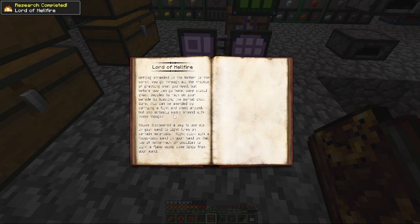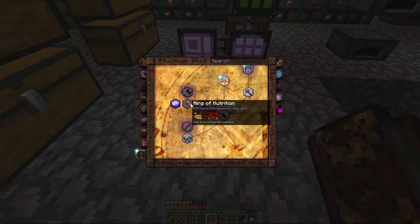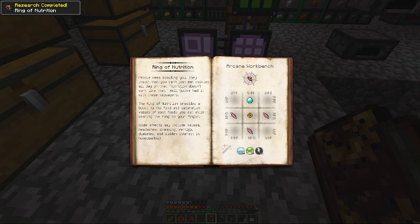Lord of Hellfire — getting stranded in the Nether is the worst. You go through all the trouble of grabbing what you need, then before you can go home some stupid ghast decides to rain on your parade, blasting the portal shut. This is amended by carrying a flint and steel, but who actually walks around with those? We just got a way to use Vis to light fires — a flame from your hand. Axe of the Skulltaker. Ring of Nutrition — the ring provides a boost to food and saturation values for most food you eat while wearing it. Side effects may include nausea, headaches, cramping, vertigo, diabetes.